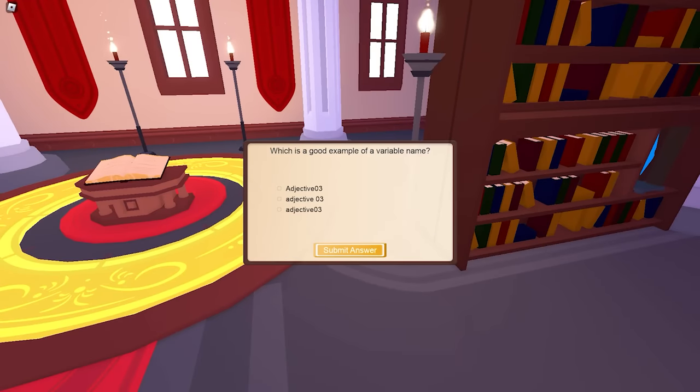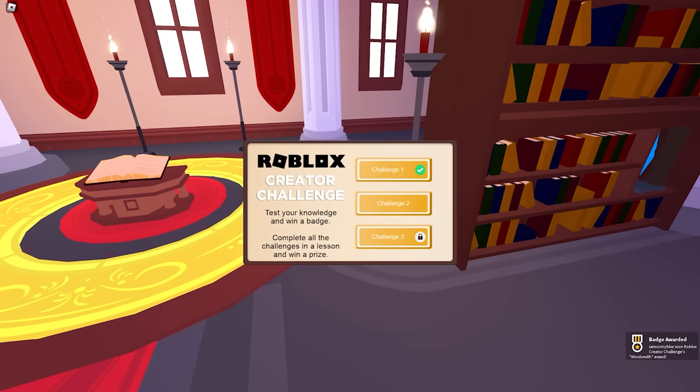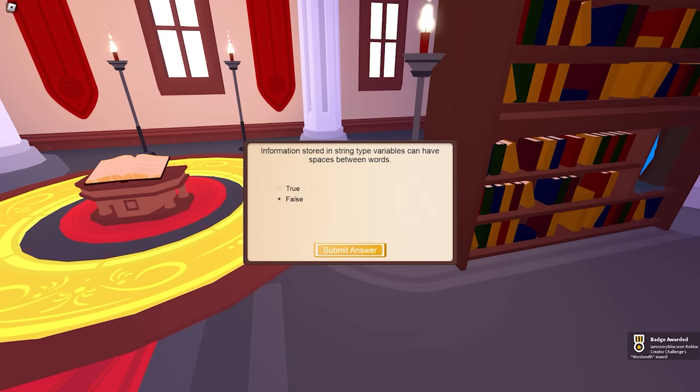There are three questions in this game where each challenge you will need to answer the questions correctly to unlock the item. You don't need to worry if you select a wrong answer, as it will keep giving you another set of questions until you hit the right answer. You can even finish this challenge with your eyes closed. Once you're done with the first one, proceed to challenge two.